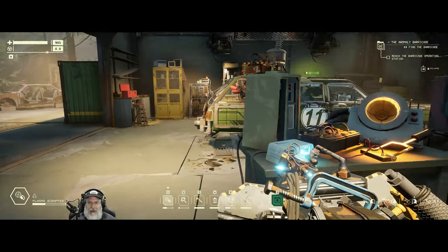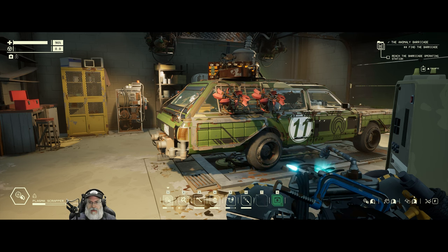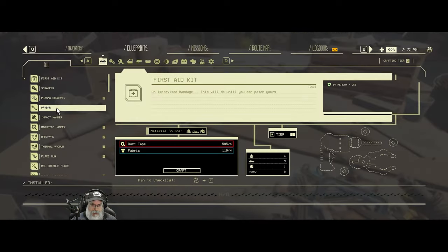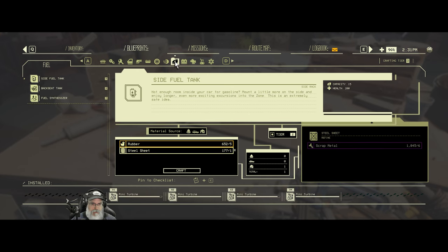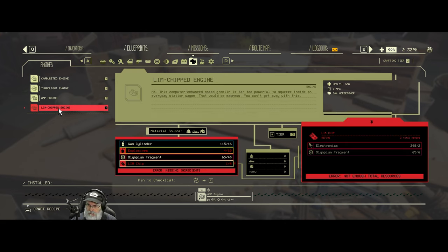Welcome back, everybody, to Pacific Drive. I am Bearded OG, and in this episode we're going to have to go back out to the deep zone once again to gather even more Olympium. But also, I need to figure out how to get bombs — well, not bombs, but explosives. The little icon looks like a bomb, right? We have to find six more of these to make the limb-chipped engine, which is the best engine in the game — a 304 horsepower engine.